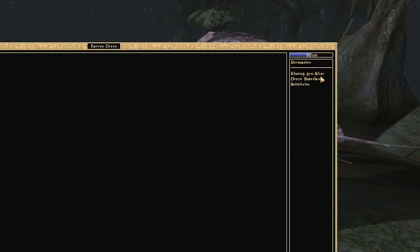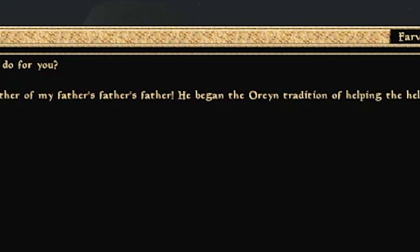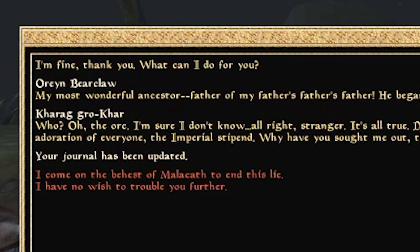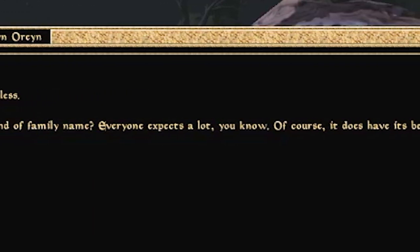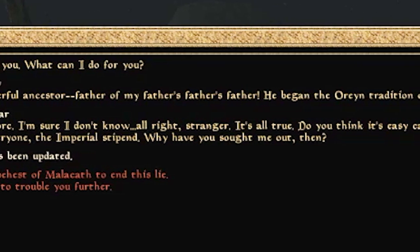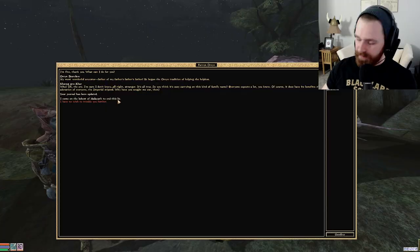We talk to Farvan about Oren Bearclaw. He says: 'Oren Bearclaw, my most wonderful ancestor — father of my father's father. He began the Oren tradition of helping the helpless.' When we ask about Karag, he says 'Karag? Who? Oh, the orc? I'm sure I don't know.' But then he actually admits it's all true: 'Do you think it's easy carrying on this kind of family name? It doesn't have the benefits — the adoration, the imperial stipend.' When I say I come on behalf of Malacath to end this lie, Farvan backs that up, which is pretty integral.